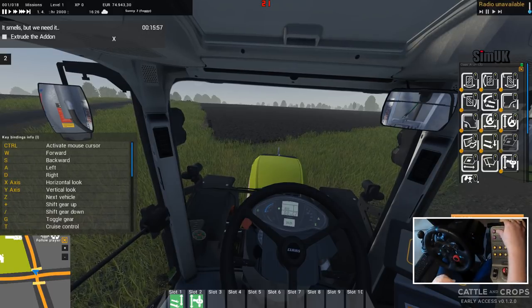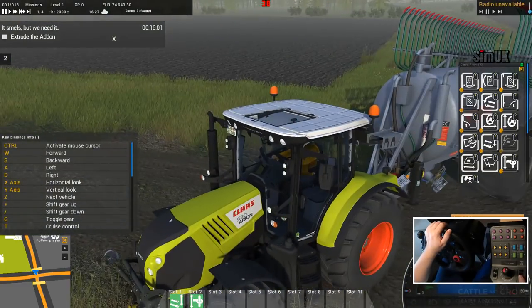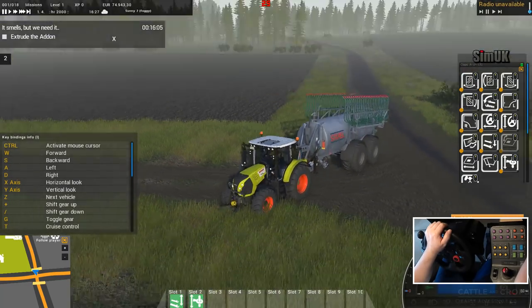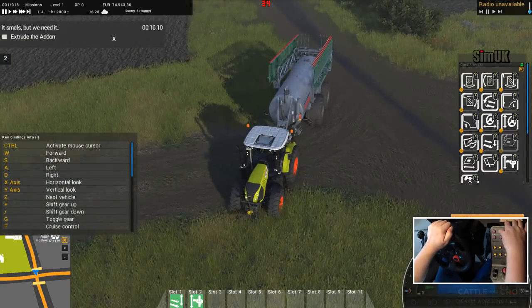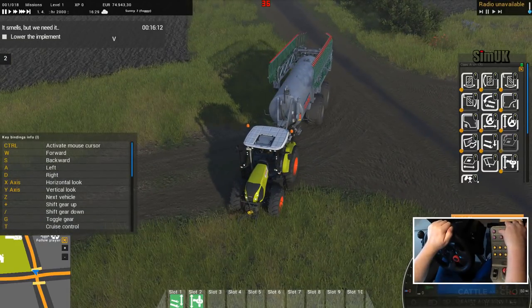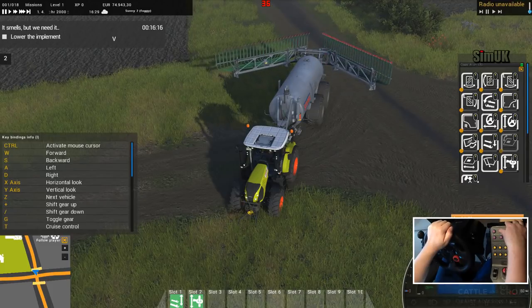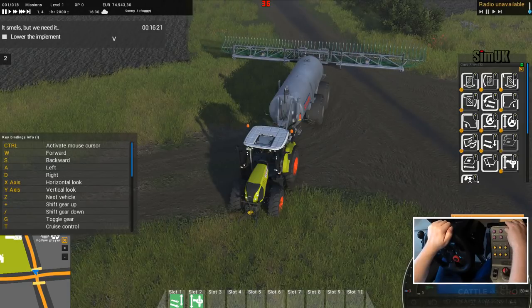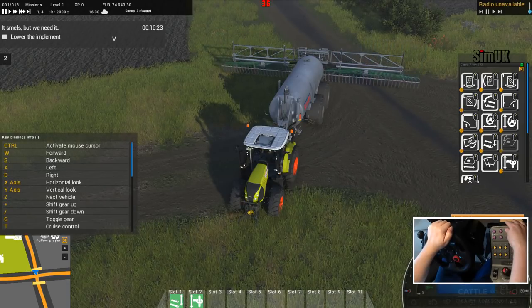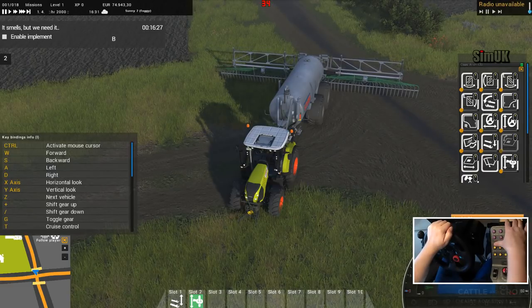Extrude the add-on — let's go external camera so you can see this happening. Can I zoom out? Yes, with the mouse. I'm going to try and press my extrude button, and you can see the animation kicking in. Looking pretty amazing. Lower it, and then enable it. I want to be in position on the field before I enable it.